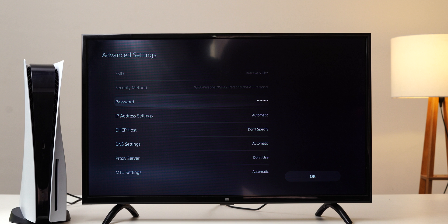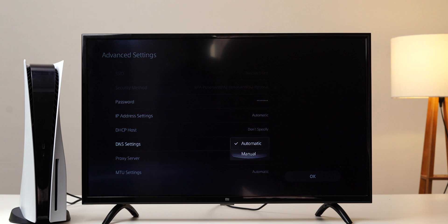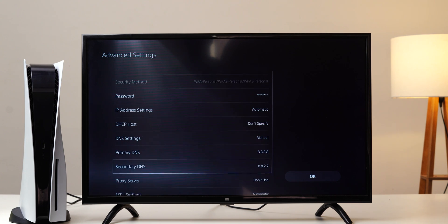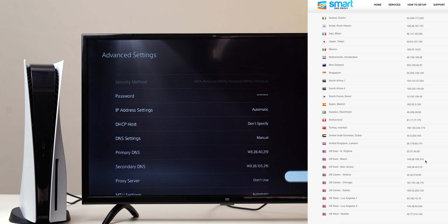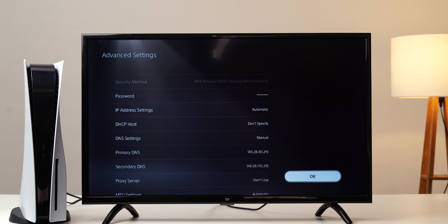When you're inside the settings, set the IP address to Automatic and the DHCP hostname to Do Not Specify. At the DNS settings option, choose the Manual one and it will prompt you to enter the DNS manually. You can now change the DNS settings by entering the appropriate DNS — just enter the primary and secondary DNS by clicking on the respective tabs and use the DNS servers closest to your physical location.